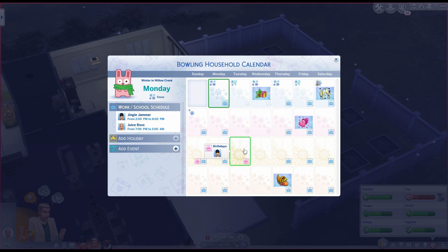We can also see birthdays on the calendar. You can see when exactly Corbin is going to grow from a young adult to an adult and when Leslie is going to grow from an adult into an elder. Their birthdays are only a couple of days apart, giving us a better visualization of when they're going to age.